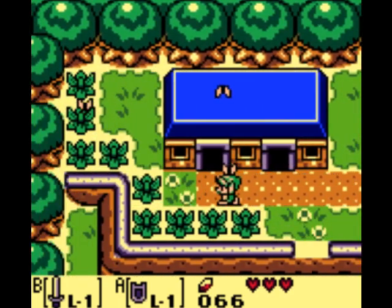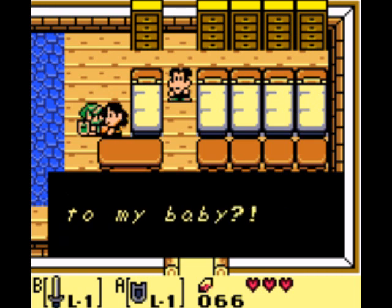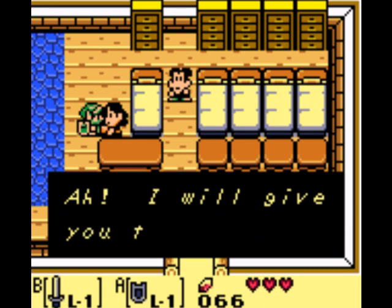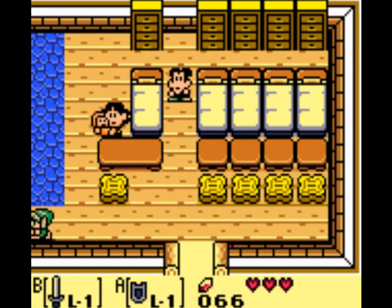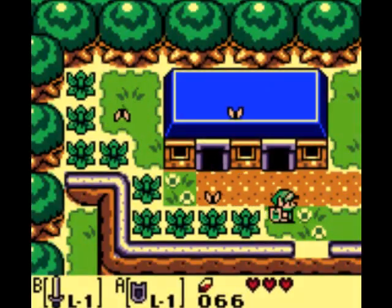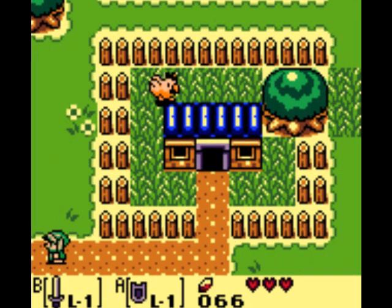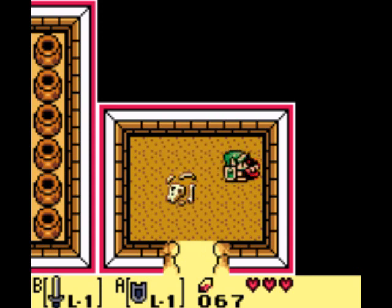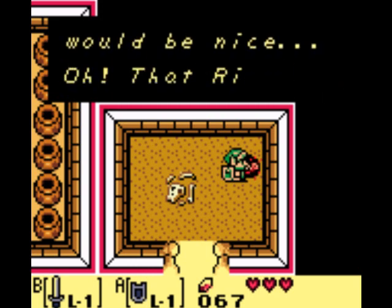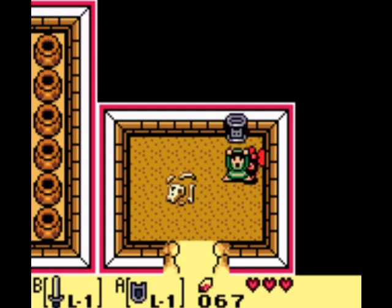Now we're going to want to come over here, up into this house, and talk to this mother now that we have the Yoshi doll. She says: 'Will you give that doll to my baby?' You're going to want to do this, and you will get the ribbon. Trade your Yoshi for the ribbon, then trade the ribbon for something else — this starts a trade sequence. It's not required to beat the game, but the item you get for completing it is definitely the best item in this game, and actually even better than the sword. Next we come in here and she says she wants the ribbon for her dog food, so we trade.